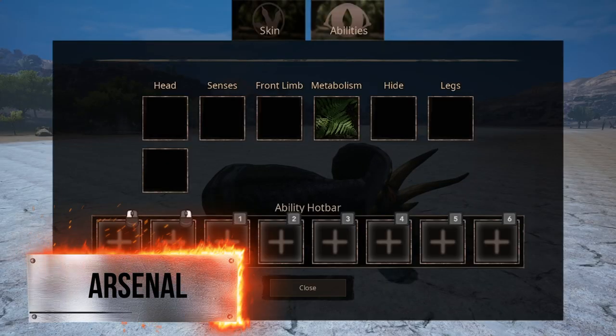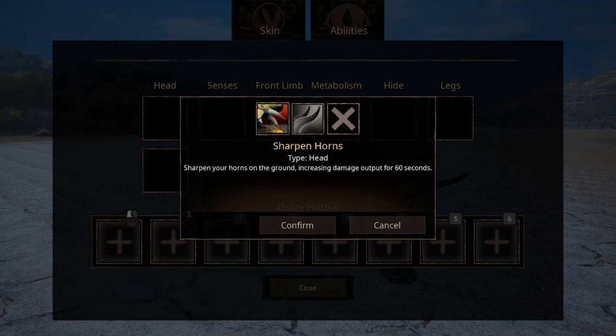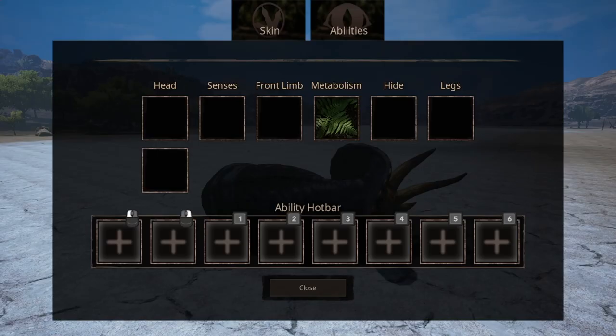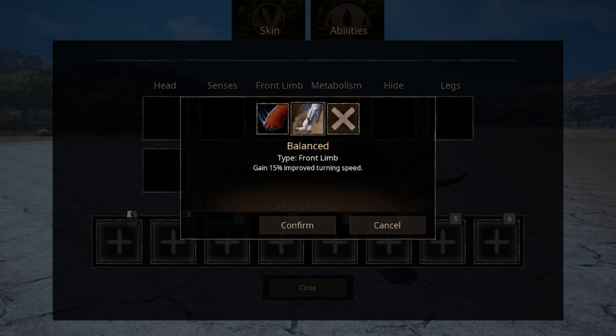There are two slots for head abilities, and two head abilities, so you can equip both. The first one being a thousand years of pain. The second ability is basically just lube to make the stuff slide in easier. The sense abilities make you choose between introverted power and extroverted power. For the front limb, the first option is balance, which improves your turning speed. The sub ability can be quite powerful, as there's a lot of weight behind it — not the ability, on the creature.